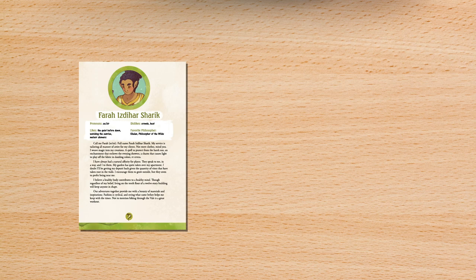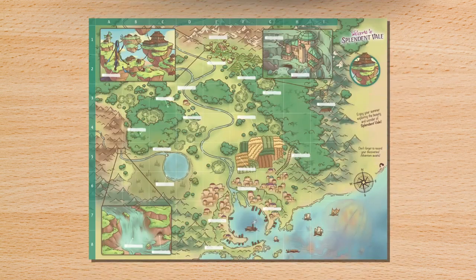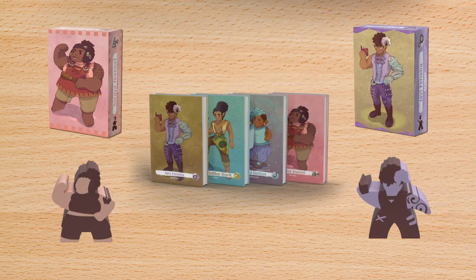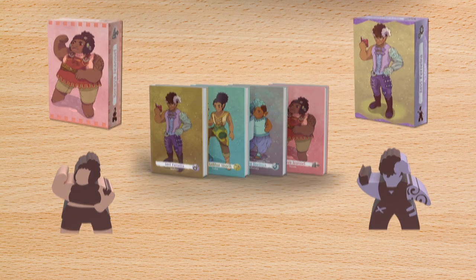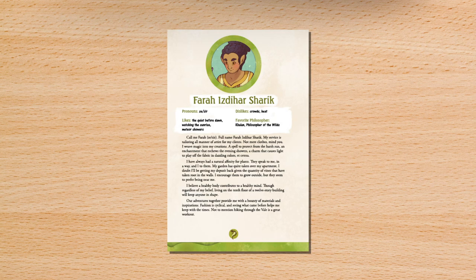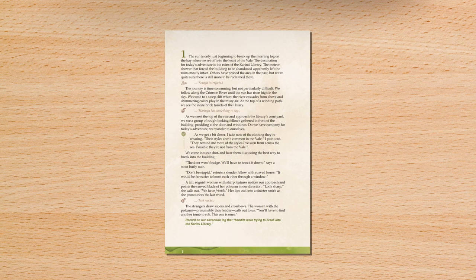In Artisans of Splendent Vale, players read stories and play out action scenes in a unique campaign world. To begin a campaign, each player chooses a character and takes the book, box, and meeple corresponding to the character. Personal setup instructions in their box grant them additional starting equipment. Each player should read their character introductions and introduce themselves to other players. Together, players should read the first entry in their box.